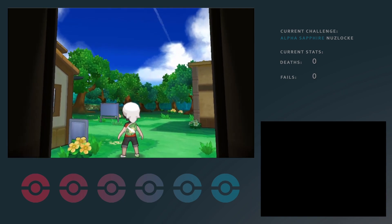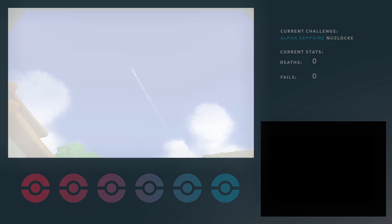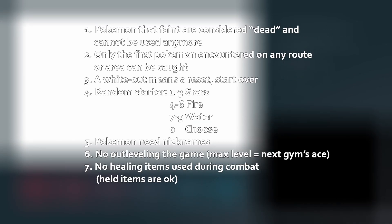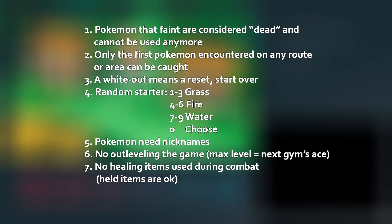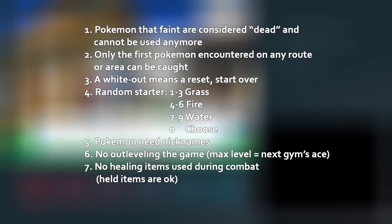Now considering this is my first, I tried to go easy on myself. Therefore it's not going to be a hardcore Nuzlocke. The rules applied are as follows: any Pokemon that faints is considered dead and must be released or put in a box. In my case, I put them all in a box. Other than that, only the first Pokemon you encounter on a route can be caught and used. That's what I did for the entire run.